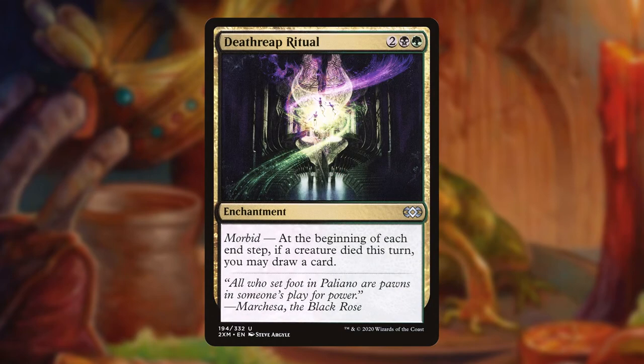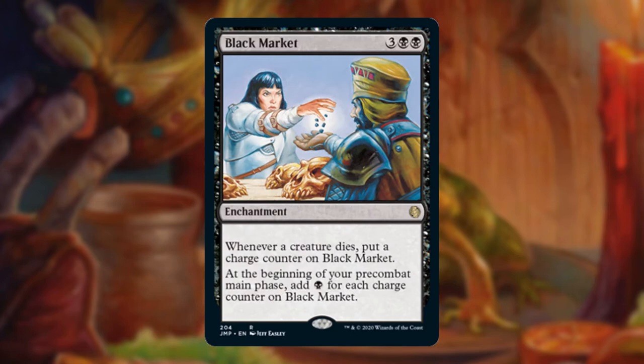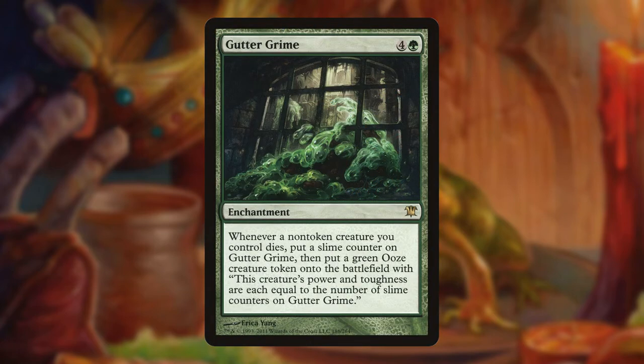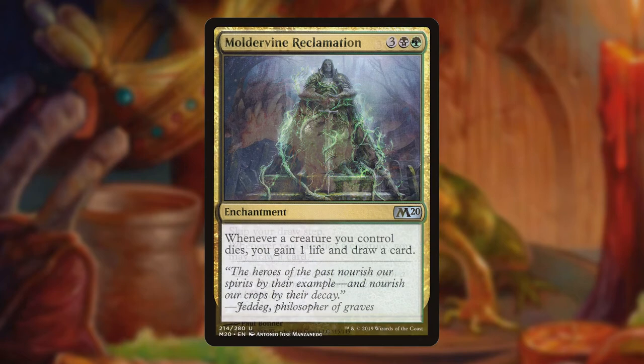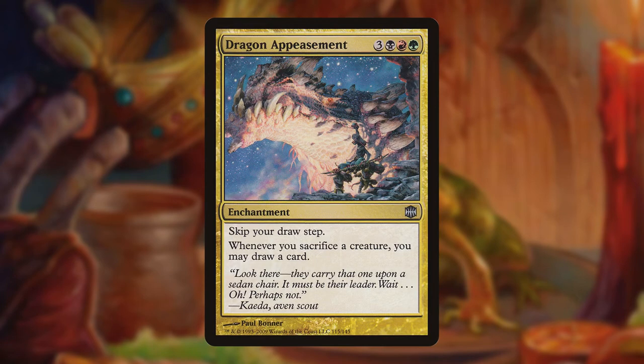Death Reap Ritual lets us draw a card on our end step if a creature died this turn. Black Market accumulates counters as creatures die and pays us black mana for the amount of counters it has. Gutter Grime replaces our dying non-token creatures with Ooze tokens that grow larger as things die. Moldervine Reclamation gives us life and lets us draw cards when our creatures die. Finally, Dragon Appeasement strips us of our draw step but lets us draw a card whenever a creature we control is sacrificed — a good way to help us not deck ourselves while drawing cards.